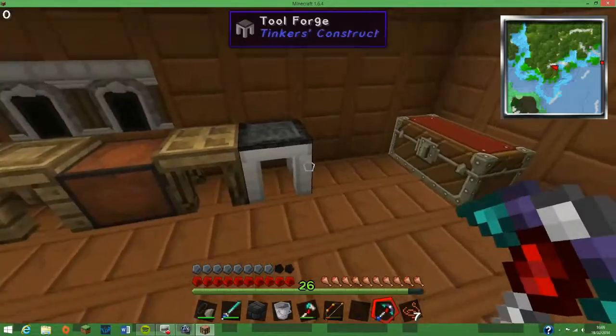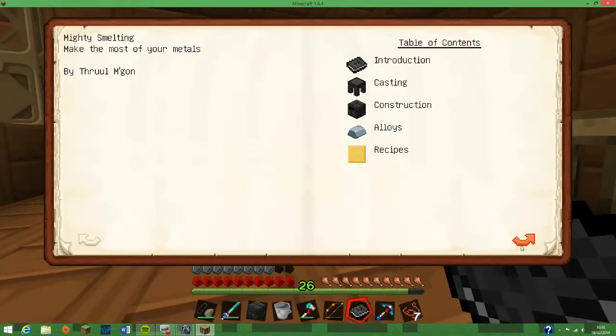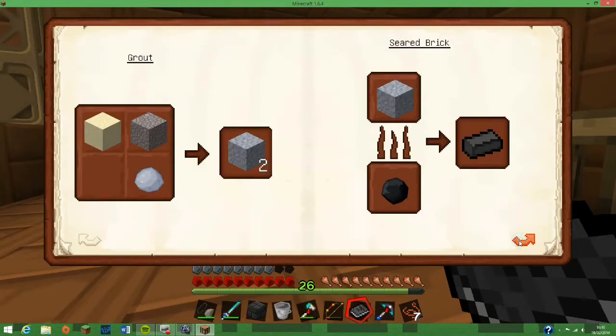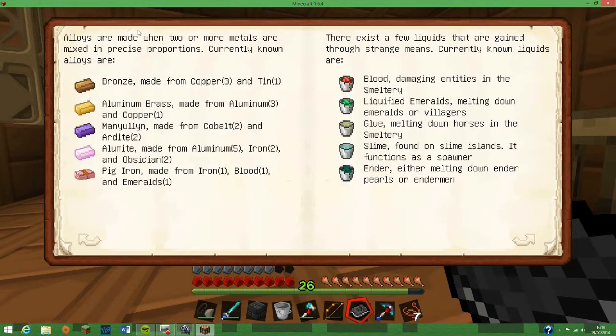Mining level is still obsidian, so I think it's time we had a read on the Tinkers' Construct smeltery. Seared stone. Glue ball? Alloys are made when two or more metals are mixed in precise proportions. Currently known alloys: can't use the Manulian because we couldn't get the copper or the Ardite. Aluminium, iron and obsidian for alumite. Oh, pig iron — used with blood. Iron, blood and emerald.